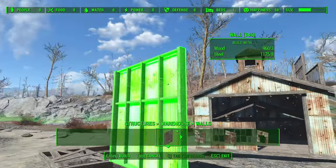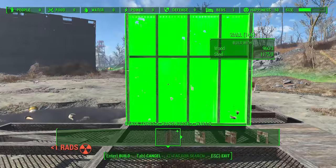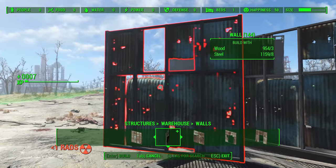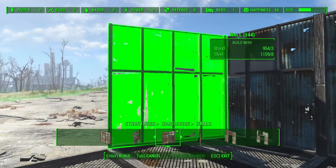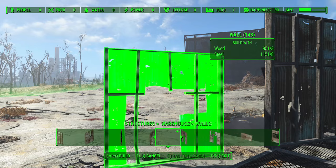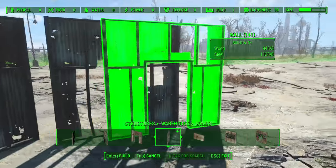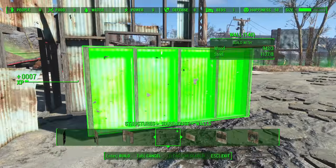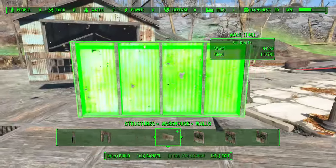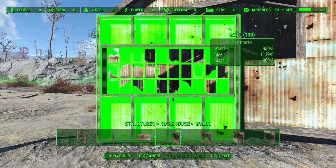Now let's look at some of the walls. You have this rusted shingle look, and these should snap onto the flooring options. Some of these are really torn down and worn down, as you'd expect. This one has a complete hole in it — that's pretty much a door frame right there. So there are plenty of different cosmetic customization options. Then you have a nice half wall, which I'm sure will attach to the floors. If you want to section off certain areas inside your warehouses, you can certainly do that.